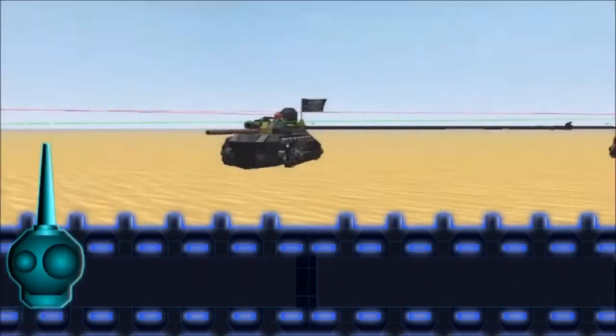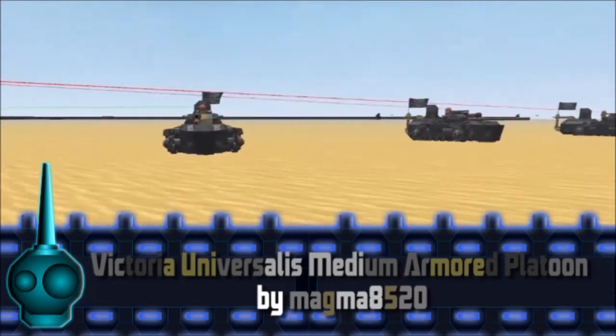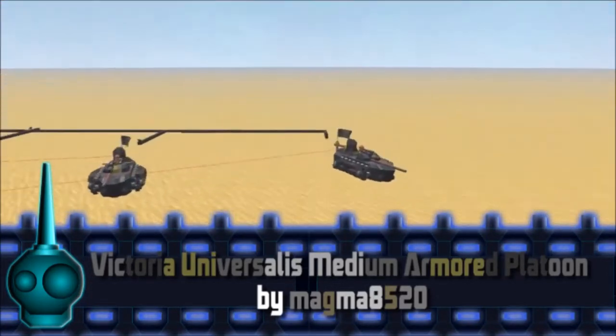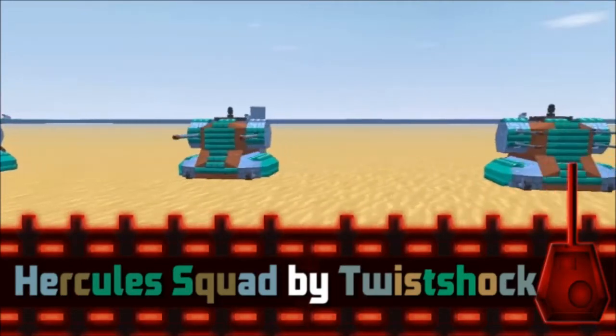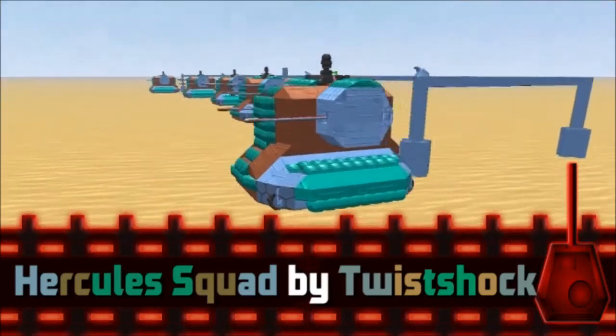In the blue square we have the Victoria Universalis Medium Armored Platoon submitted by Magma8520. This team consists of five Humiron medium tanks with a very steampunky theme. In the red square we have the Hercules Squad submitted by Twist Shock — another five tank team consisting of two A2 tanks, two B tanks, and one C tank.